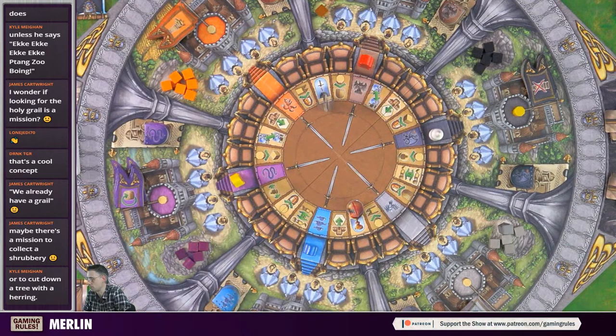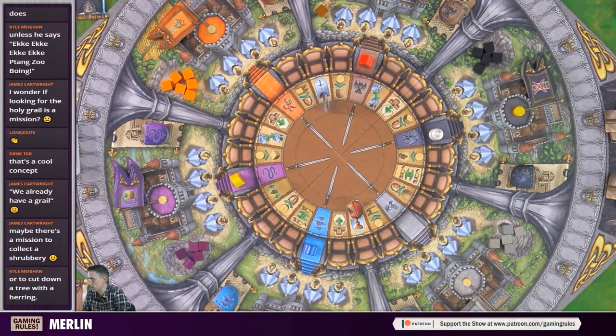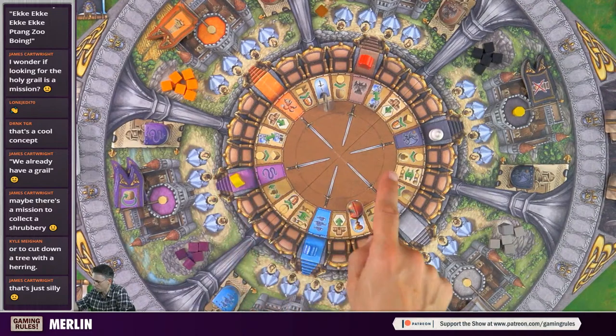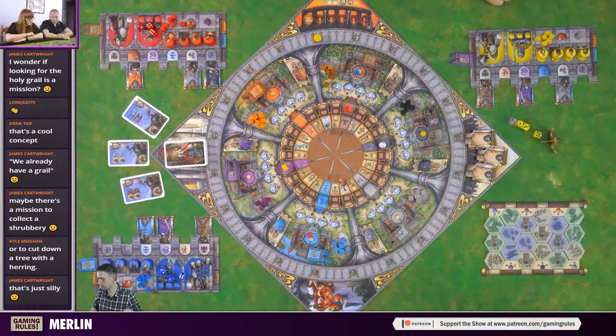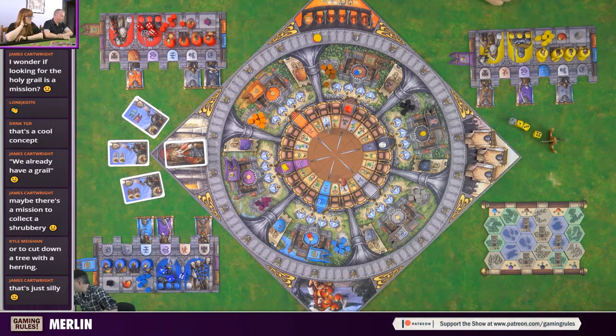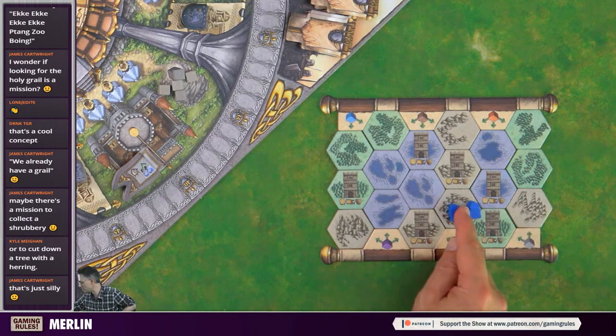The victory point spaces are simple: one point for each thing you've got of what's depicted. The influence marker spaces mean: choose a principality where you have an influence marker and get the appropriate benefit - but only one, so if you have markers in three principalities you choose one. The exchange space: put in any cube, flag, or shield and take any cube, flag, or shield from anywhere - you're not gaining but swapping for exactly what you need can be useful.